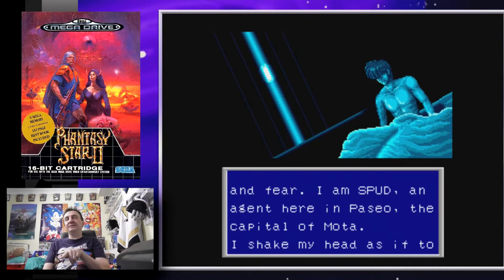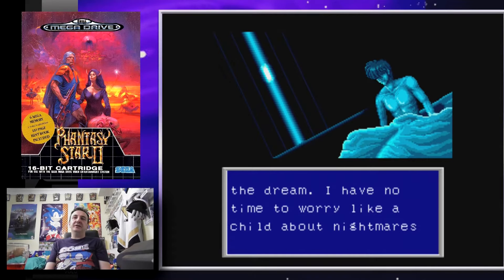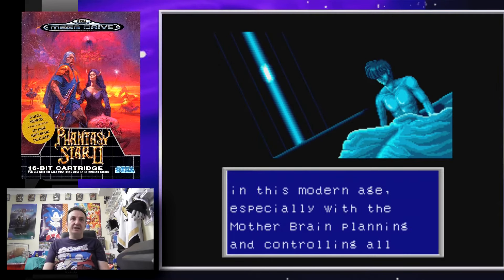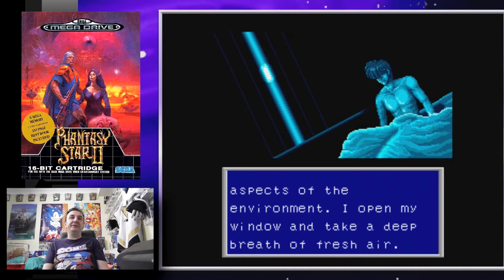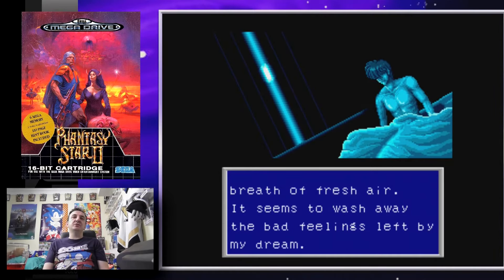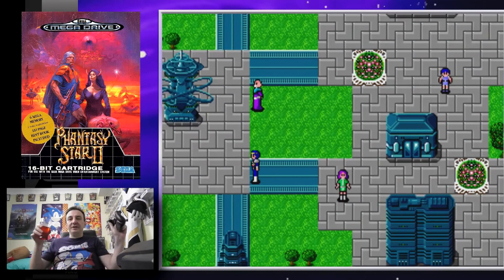I awake in my room, dimly lit by the eerie dawn. I am Spud, an agent here in Paseo, the capital of Motavia — the very same planet and city from the first game. I shake my head as if to scatter the remnants of the dream. I have no time to worry about nightmares in this modern age, especially with Mother Brain planning and controlling all aspects of the environment.